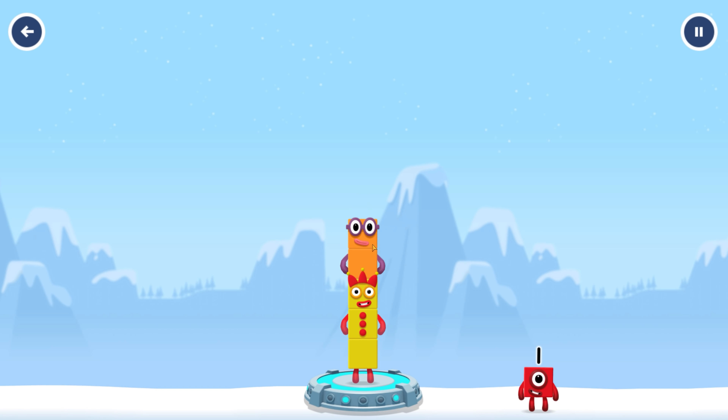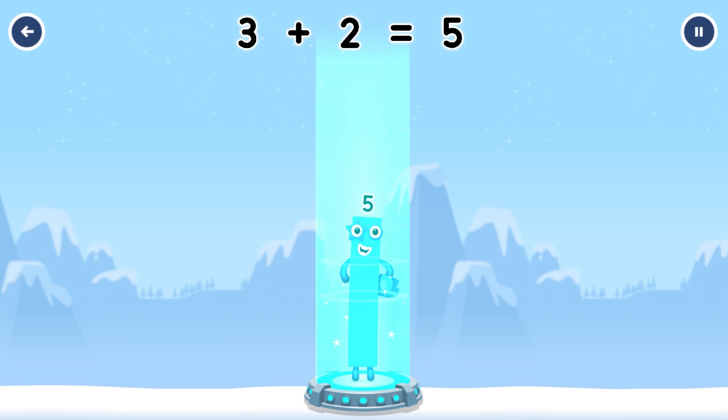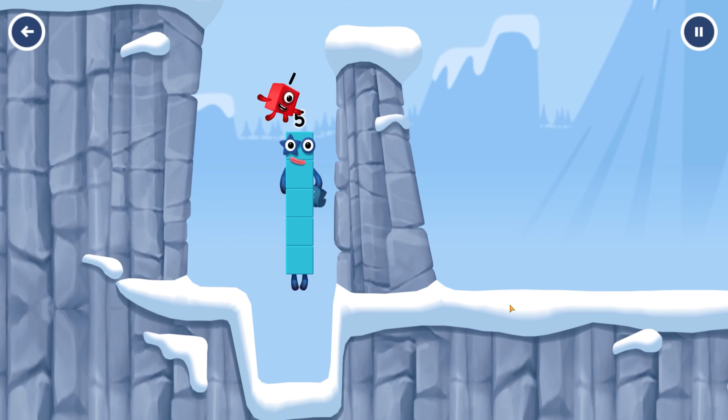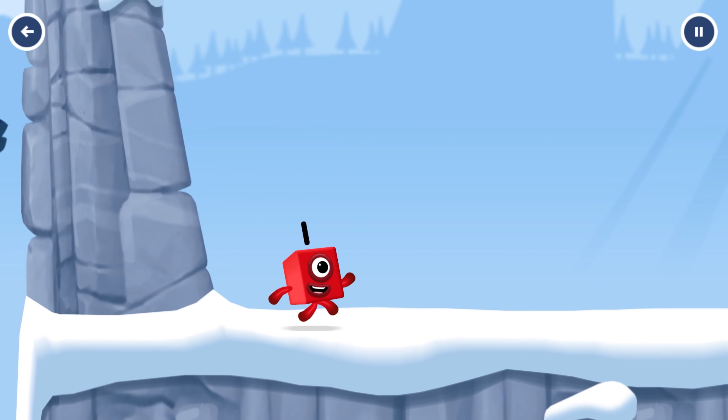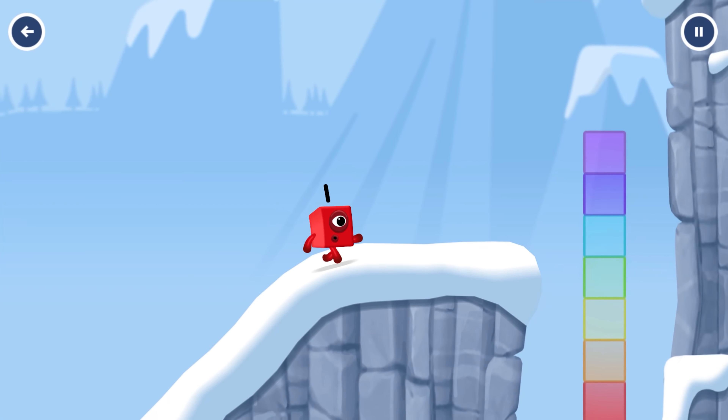Add number blocks to make five. Three. Two. Correct. Three plus two equals five. Hey, five. Yes, you got it. Five. Five.